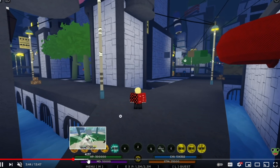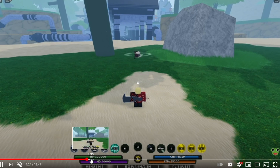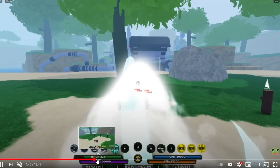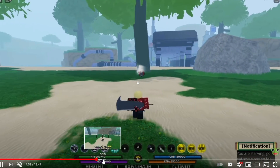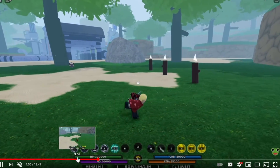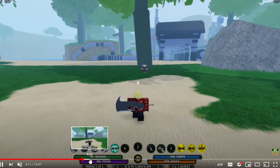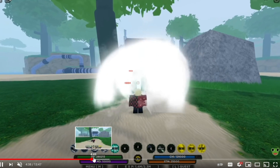The next thing they showed was the new Mist Kenjutsu, which is going to be really cool. There are a few moves with it. You'll be able to toggle your trail on and off with this new Mist Kenjutsu — and they've added this toggle feature to all kenjutsus, which is nice for people who didn't like having the trail on all the time.